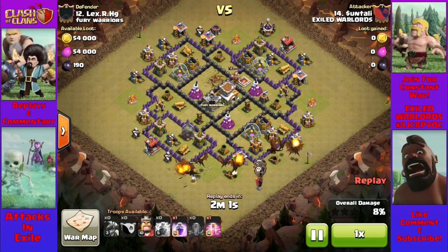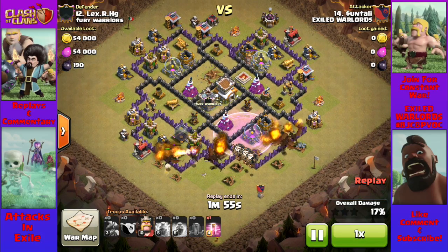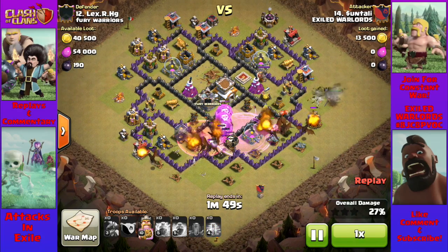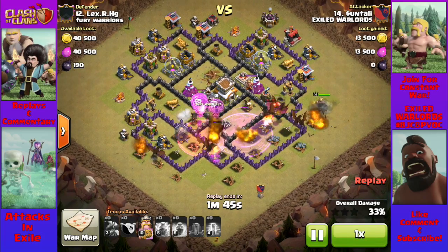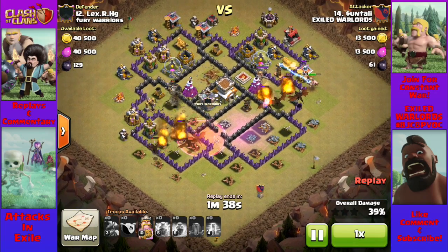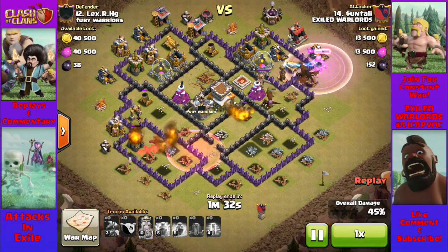It seems like every player in Town Hall 8 goes through a Dragon phase, and toward the point where they start to get to be a maxed out Town Hall 8, or at least toward the end of Town Hall 8, we tend to transition from Dragon Attacks to Hog Attacks. Dragon Attacks are easy against the right bases.